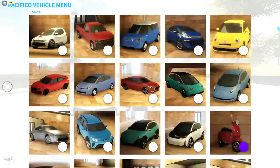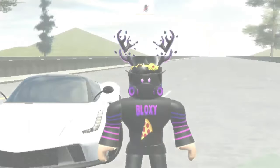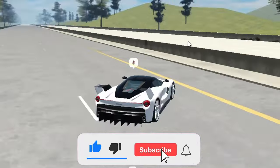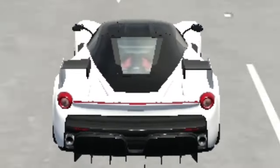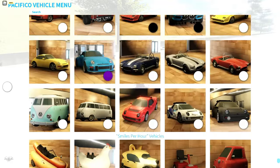One more car in the Hyper Sports pack - the FR1K. It's still a Ferrari, just modified or something. Not a fan of the spoiler at all. Same top speed of 218 miles per hour. That was all the new cars!